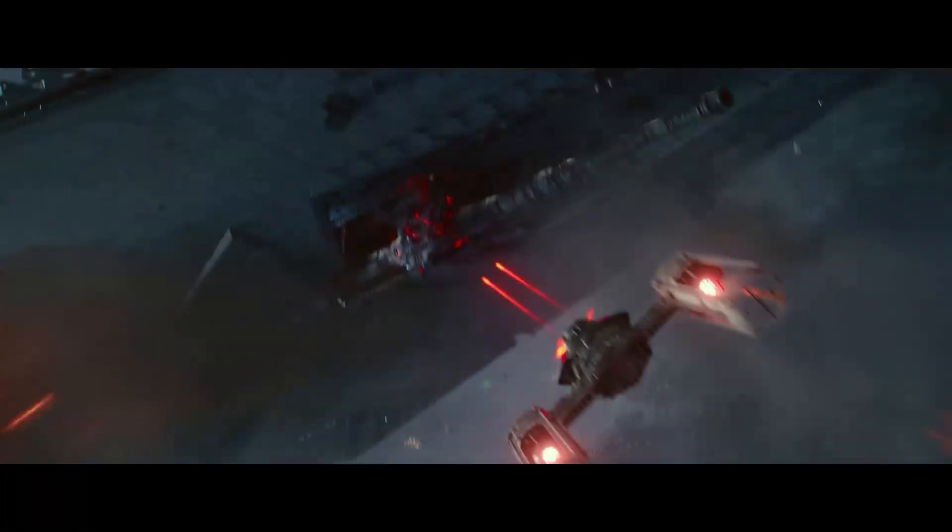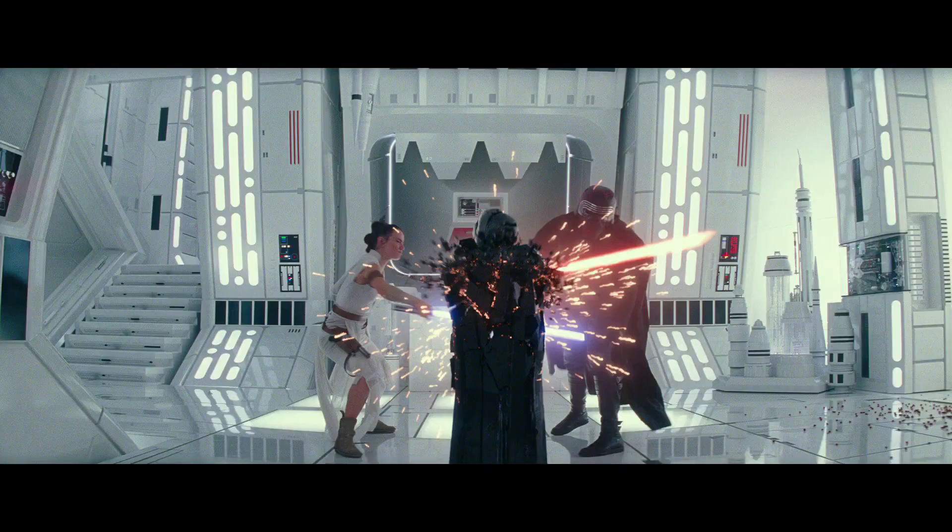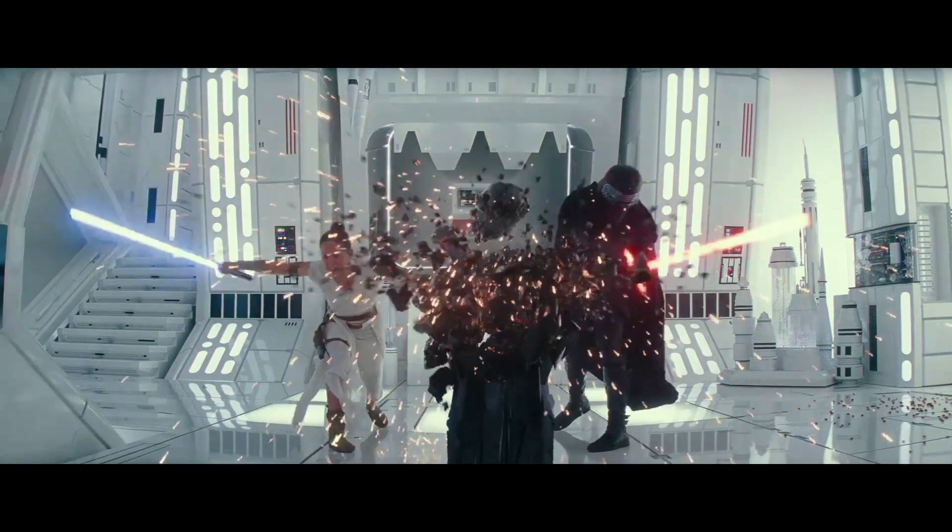Next we get a shot of Zori Bliss's wire wing attacking the super laser cannon on one of those Sith Star Destroyers, so I'm guessing they're trying to destroy them before they blow up the Resistance fleet. Another really interesting shot has both Rey and Kylo Ren working together to destroy the pedestal Darth Vader's helmet was on. Rey is holding her lightsaber in one hand and in the other is holding a dagger — which, per rumours, is a Sith dagger that's kind of a MacGuffin of the movie.